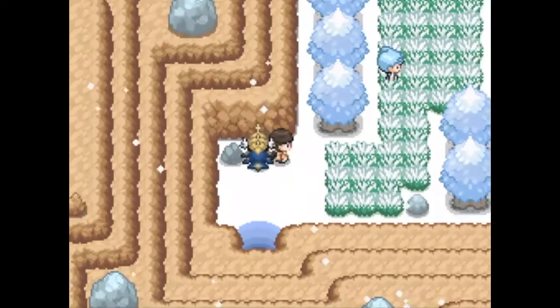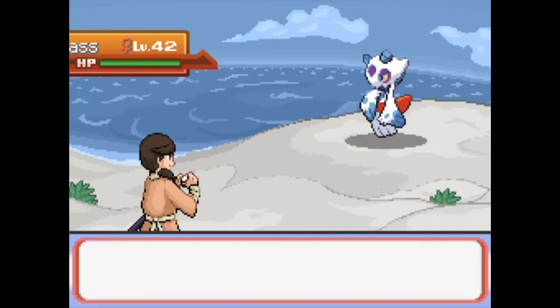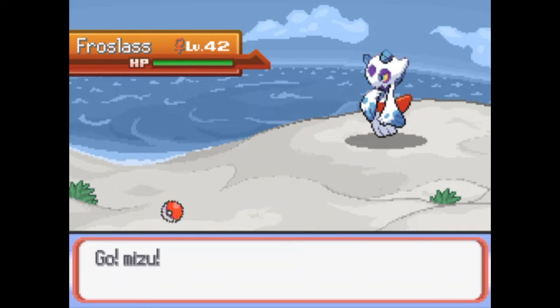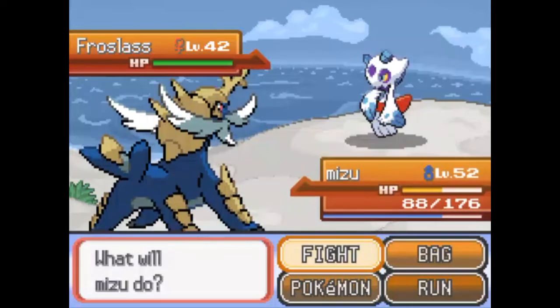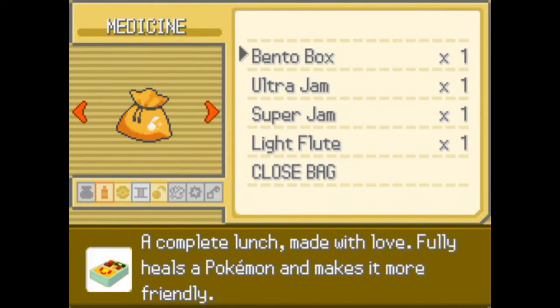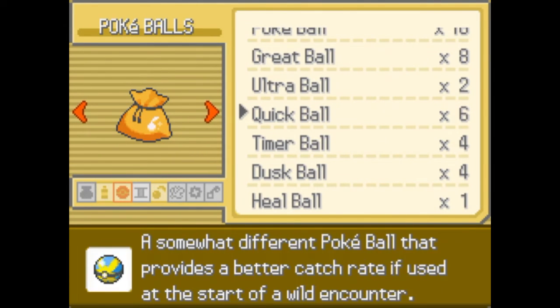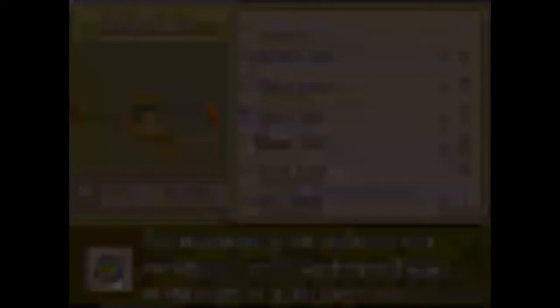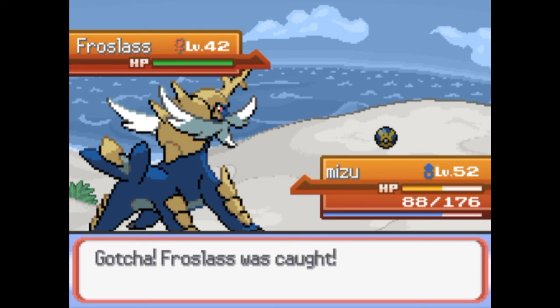Fubiki Bay - okay. We're gonna find some ice types out here. Oh, hello Frozlass! Definitely gonna catch you. Gonna try a Quick Ball - it works better if used at the start of the encounter. Will she let me? Yes, she will. Awesome - got a Frozlass!